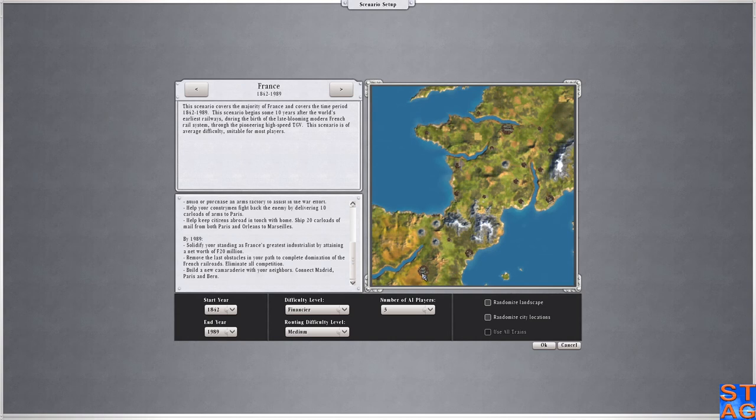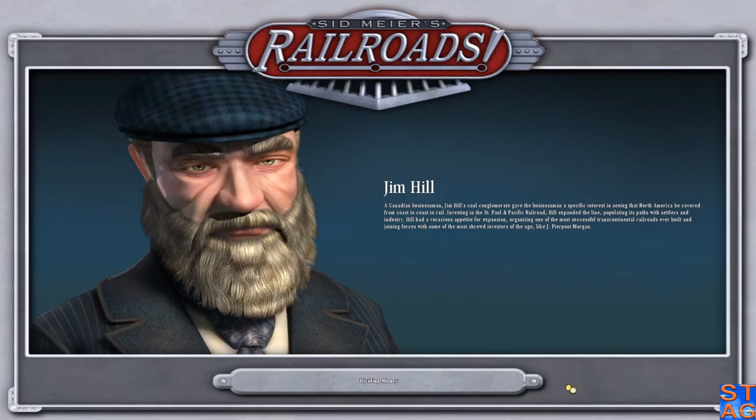Build camaraderie with your neighbors — connect Madrid, Paris, and Bern. This is Switzerland; I think Bern is over here. Starting as a financier, three players, medium routing difficulty. Let's get into it.